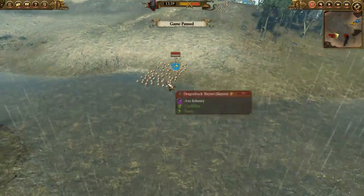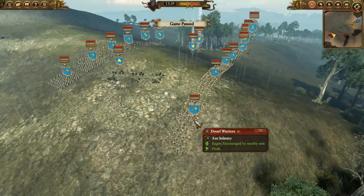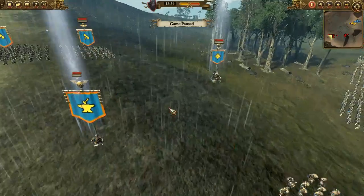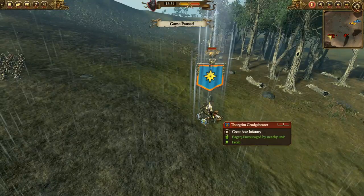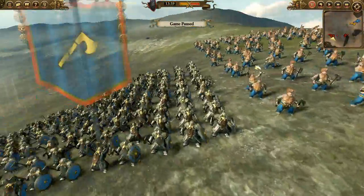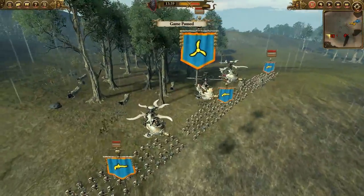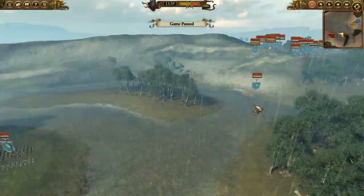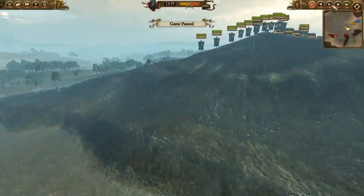We have the Dwarf ally with Dragon Black Slayers, and a lot — I think 4 units — of Dwarf Warriors. We have a Runsmith and the General over here — Thorgrim — and a Grunder Bearer. I think that's how you say it. We have some Longbeards, only two Slayer units sorry, some Iron Breakers, some Thunderers as well, and Gyrocopters. I think I missed the General here — but yeah, that's about it, let's just go right into the battle.